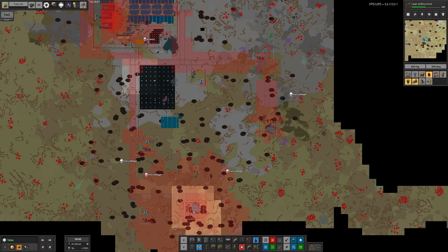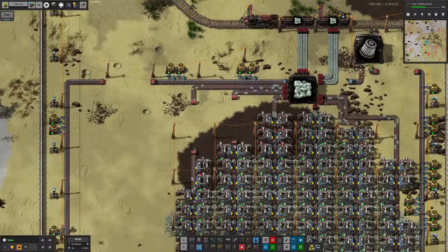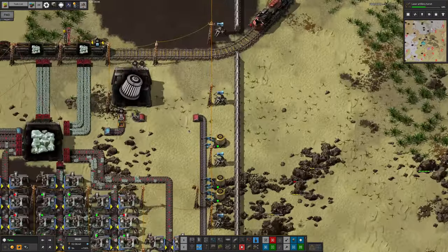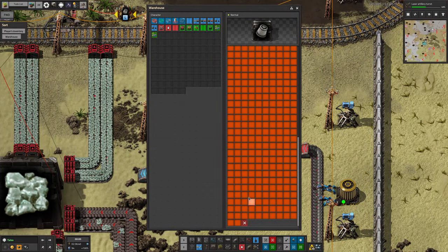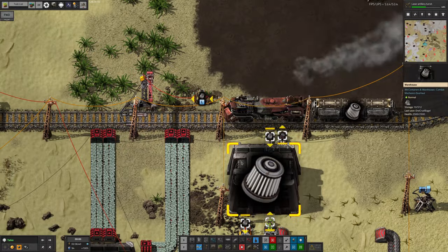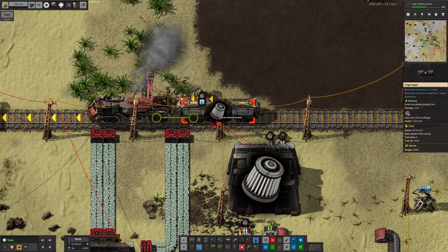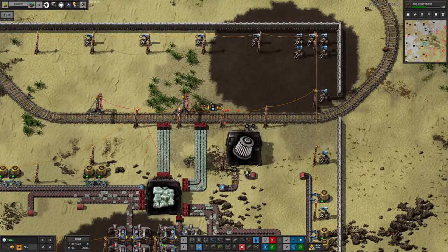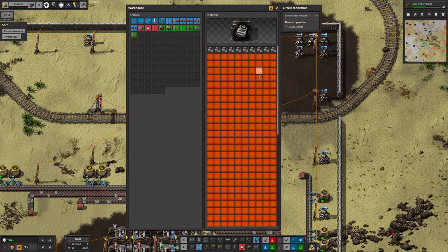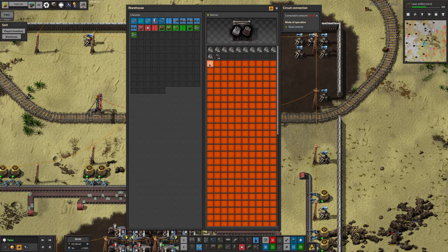I'll need to investigate why there are no air filters making it down here. It's because this is broken — this isn't connected to that. What's been happening is this train has endlessly been coming out here trying to unload its filters, but it hasn't been able to, causing a massive backlog. So if I do that, give it a little bit more space to unload into, it'll then be able to pick up all of these dirty filters that have been piling up here.